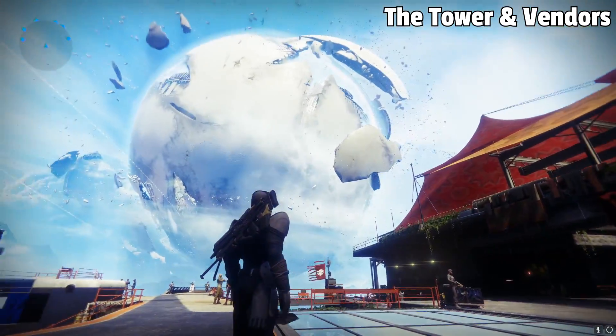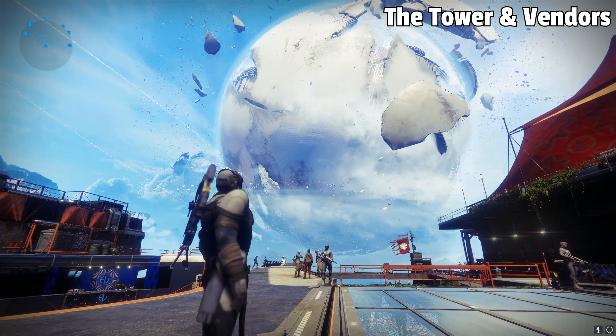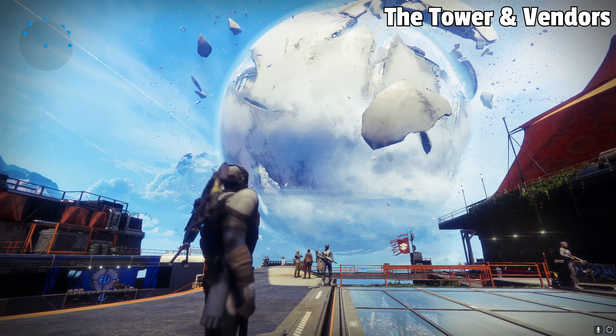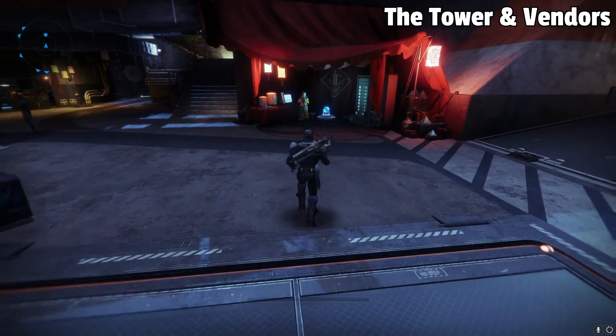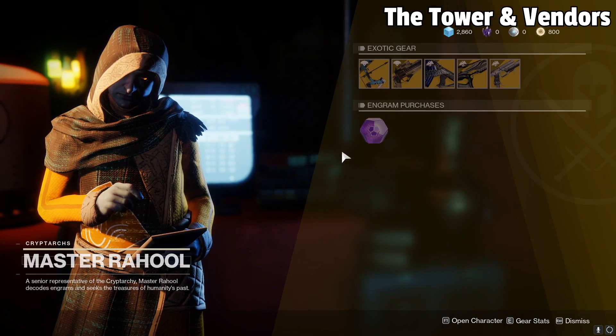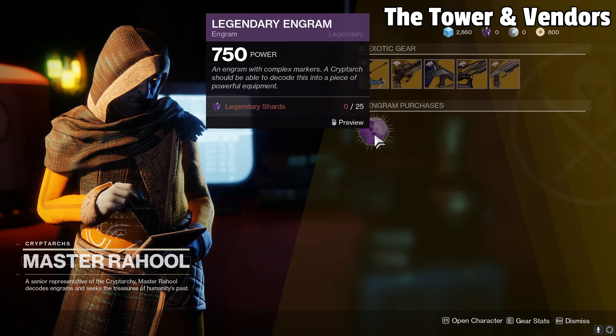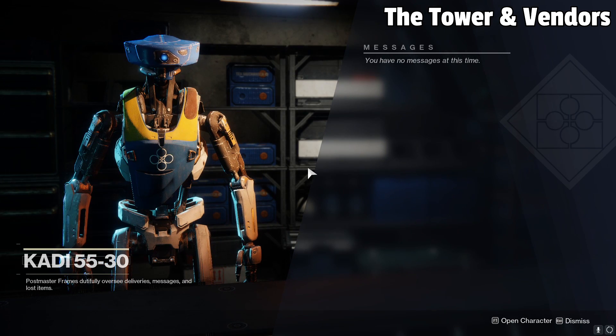The Tower is the social space hub area from which every Guardian will gather. Here you can speak to vendors, cash in materials for rewards from those vendors, as well as get quests from them too. First up, let's talk to the Cryptarch — with him you'll be able to decrypt engrams that you find on the battlefield. Engrams are essentially loot drop items you find after opening chests or killing enemies, and they contain weapons and armor once decrypted. Moving on, we have the Postmaster — basically where all the gear you may have missed in a previous mission goes, transferred here so you don't miss out. Just make sure your Postmaster doesn't get too full, or it may start deleting items to make room for newer ones.